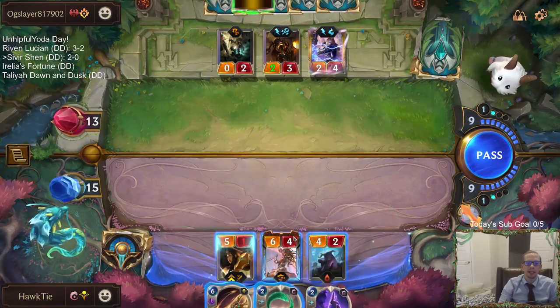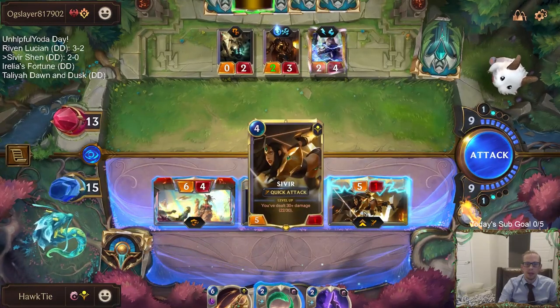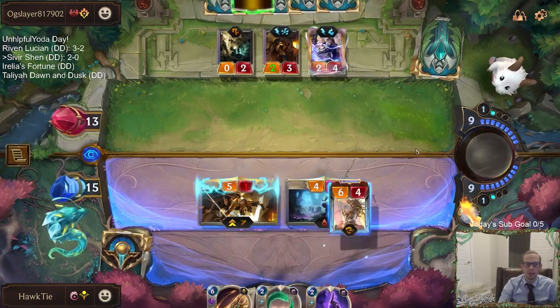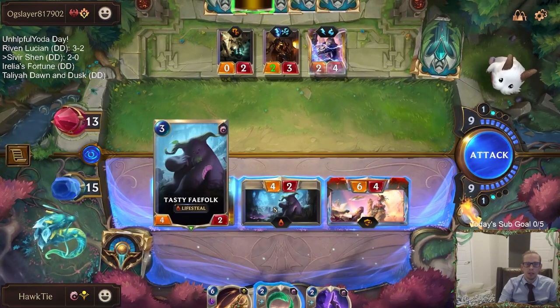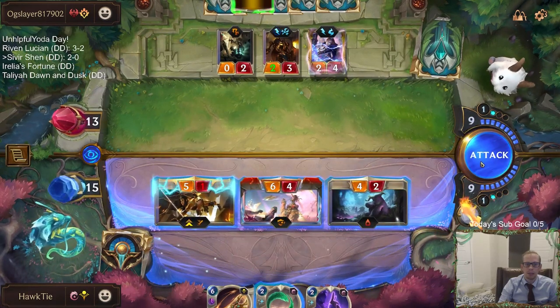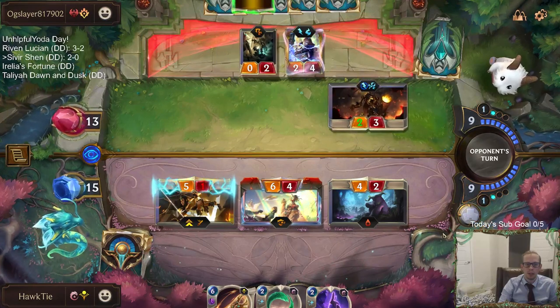Don't have my unit anymore — I mean, I guess I got the Sivir. So we're at 22, that'd be 27, 31. I guess I would want the Faithful having the Quick Attack more than anything else. Alright, so we shall put them down to four.